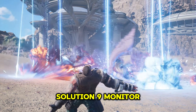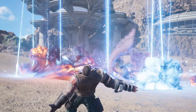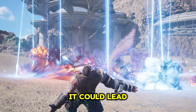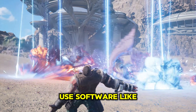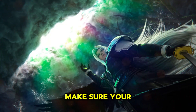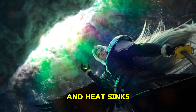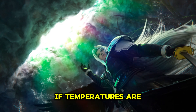Solution 9: Monitor System Temperature. Overheating is another reason for crashes. If your system is getting too hot, it could lead to instability. Use software like HW Monitor to check your system's temperatures. Make sure your PC is well ventilated and that fans and heat sinks are clean. Consider investing in better cooling solutions if temperatures are too high.